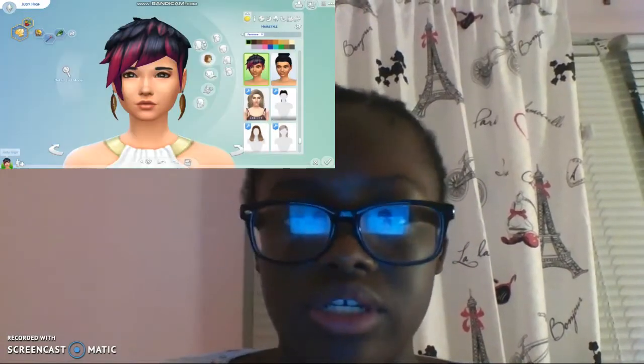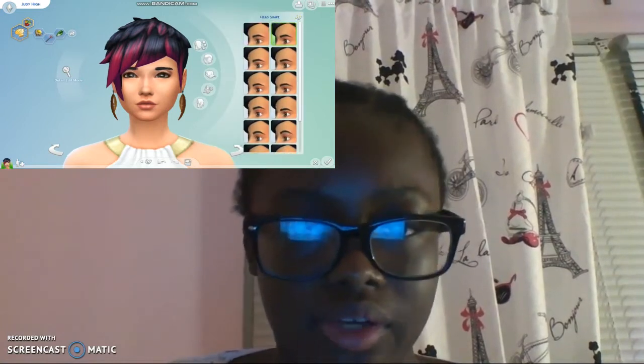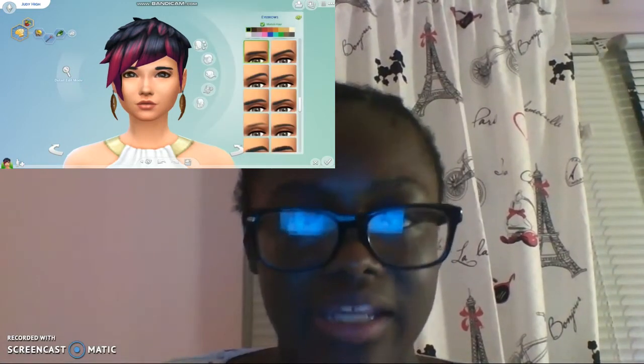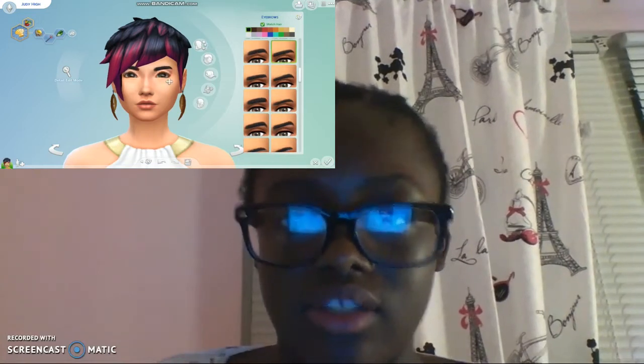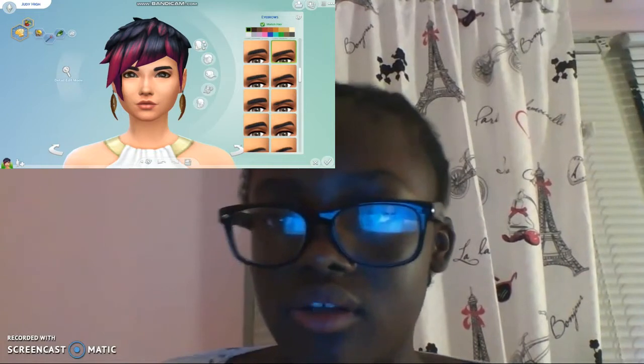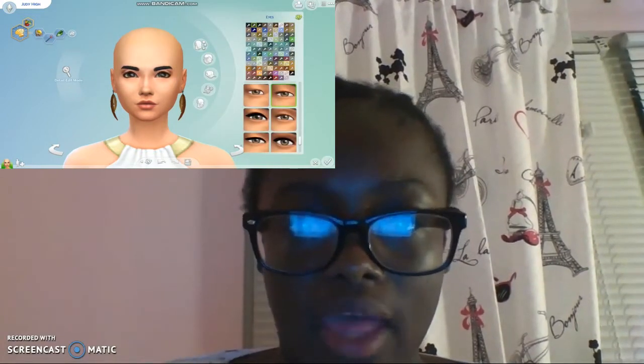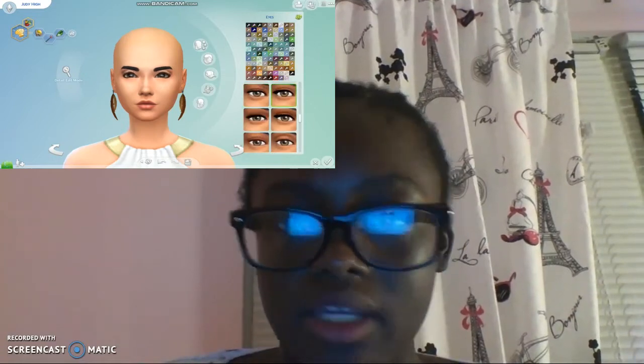Okay, so we already have our female sim here. Let's just do our head shape. Mix your eyebrows — we're going to get so far. These are some thick brows though. Let's just take off the hair for now so you can see a bit better what we're trying to do here. Eyes — pretty cool, pretty cool.